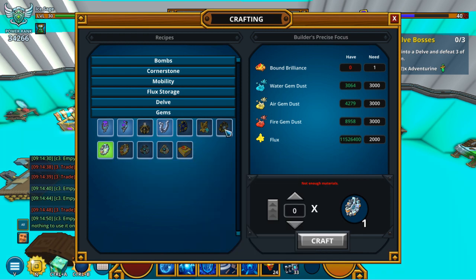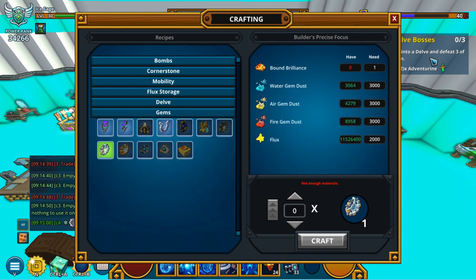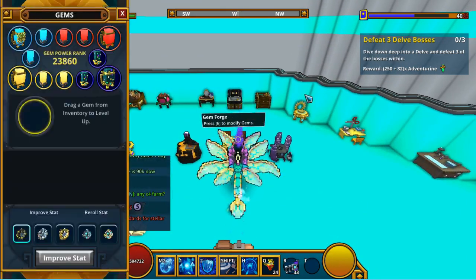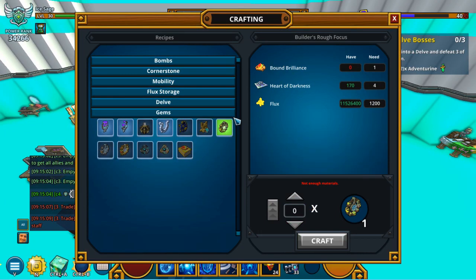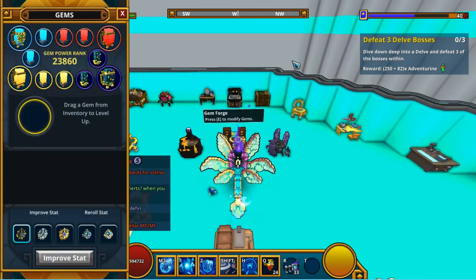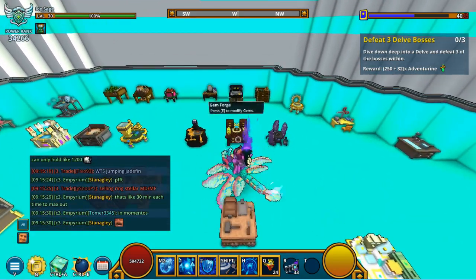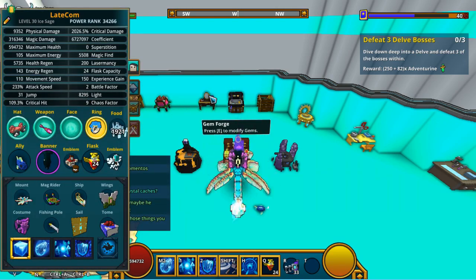To augment, you use the Builder's Rough Focus, Builder's Precise Focus, and Builder's Superior Focus. You really want to use the Precise Focus — although it only requires 3000 dust, a small amount of flux, and one Bound Brilliance, it gives about three times the augmenting of one Rough Focus. The Rough Focus gives about 1–2% per use while the Precise Focus gives about 2–5%. You really have to augment your gems if you want to maximize your light. I'm currently sitting at 8295 light.